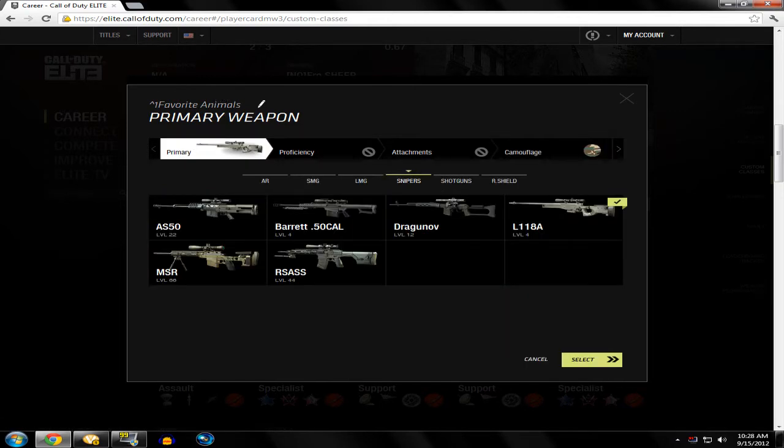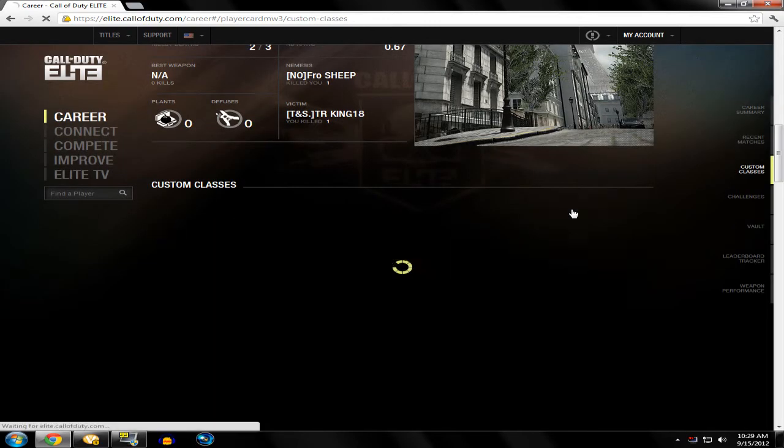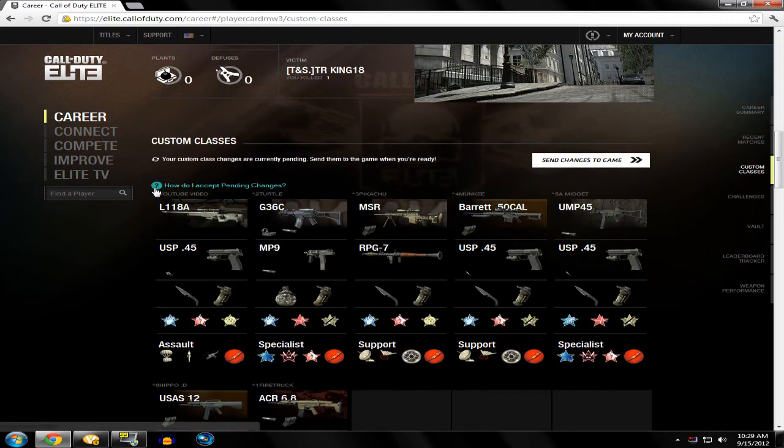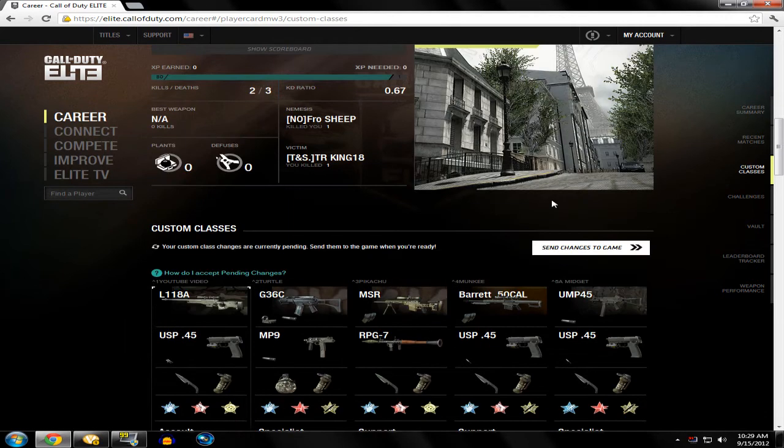Pretty much, as you can see right here, the name is Arrow 1 and then it says Favorite Animals, because that's usually what I name my classes. So pretty much what it's going to do is — let's say I want to change it to YouTube Video. Alright, let's just say that. Click Select. And now, as you can see, it says YouTube Video right here, so I'm going to click Send Changes to the Game.